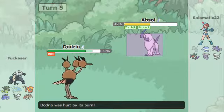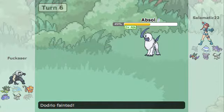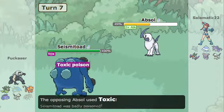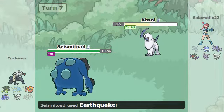I go for Protect just to protect myself from the Facade and get some burn damage off, just so I know he's going to attack rather than a setup move. I know he's using Facade so I'll just go for Sucker Punch — and Dodgerow is gone.